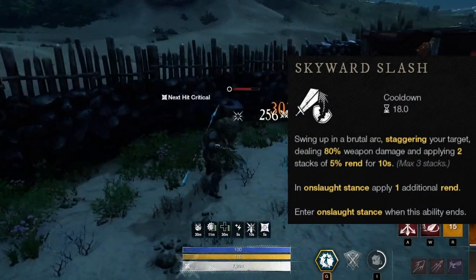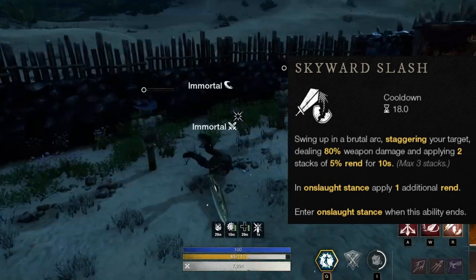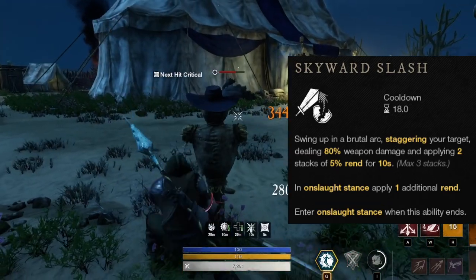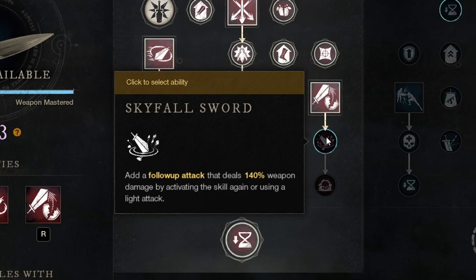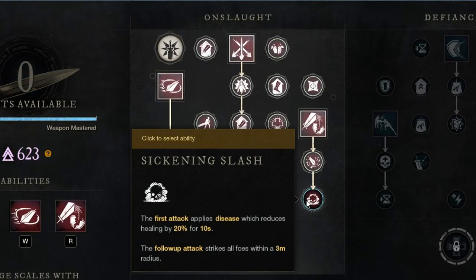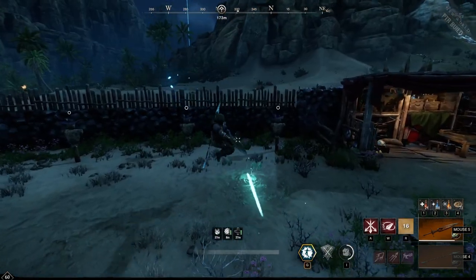The third ability, Skyward Slash, is a very short and slow forward dash that goes into an upswing attack dealing 80% weapon damage and applying 2 stacks of 5% Rend for 10 seconds, or 3 stacks if you're in Onslaught stance. Skyfall Sword gives you a secondary follow-up attack where you slam on the ground dealing 140% weapon damage when using a light attack while in the air. The second upgrade, Sickening Slash, makes the first attack apply Disease as well for 20% healing reduction for 10 seconds, and also turns the second attack into a 3 meter radius AoE. The second attack can also be activated if the first attack didn't hit.